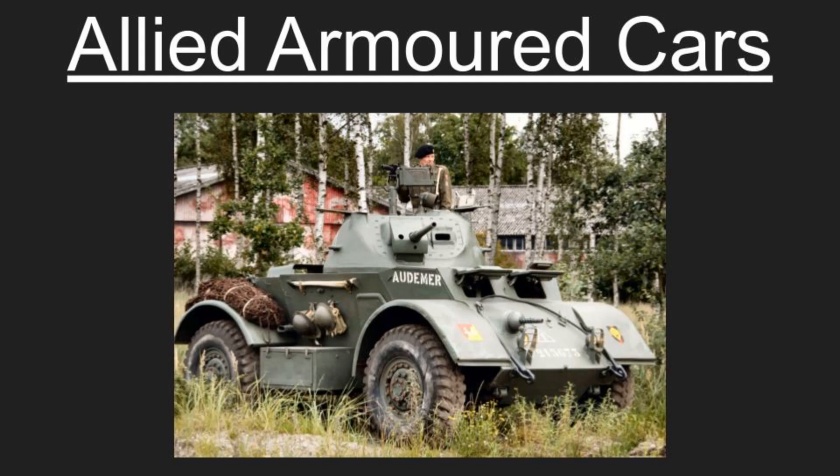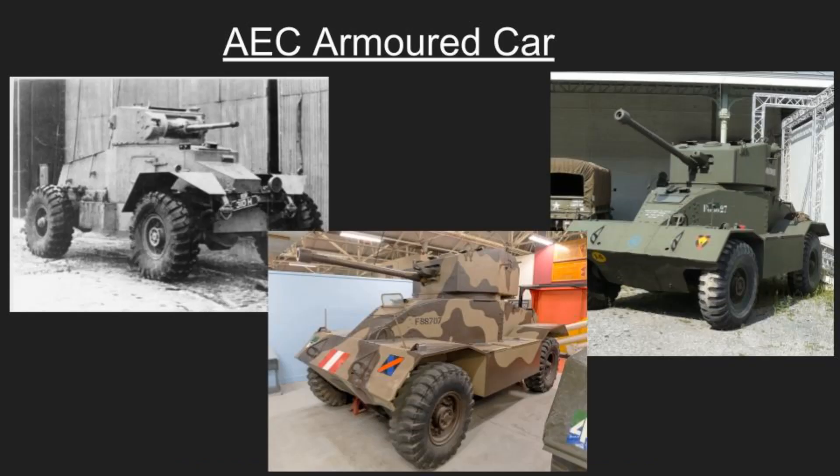First up we have the AEC Armored Car — three variants, Mark One to Mark Three, built in Britain. The AEC aimed to create an armored car with firepower and protection comparable to contemporary British cruiser tanks. The initial model was equipped with a turret from a Valentine Mark II infantry tank featuring a two-pounder gun. Subsequent versions saw upgrades including a custom turret with either a six-pounder or 75 millimeter gun, which is quite a bit of firepower for an armored car.